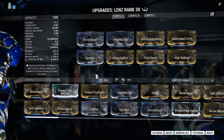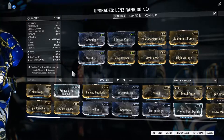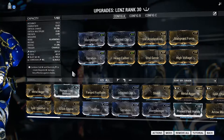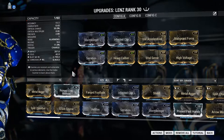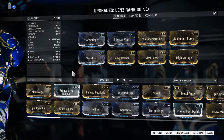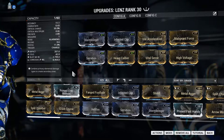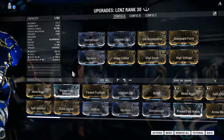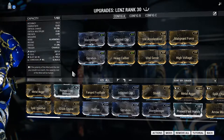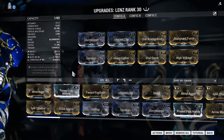I decided to put Stormbringer and Infected Clip for the corrosive combo. Vial Acceleration is a must if you're going to be using this bow — by default the wind-up and drawback time is extremely long, so you need Vial Acceleration, Speed Trigger, or some bow draw speed multiplier. It was actually about ten times worse without Vial Acceleration. Malignant Force, Serration, Heavy Caliber, Vital Sense, and High Voltage round out the build — a typical setup similar to what I run on the Dread and Rakta Cernos.